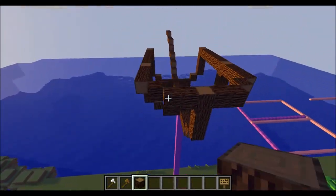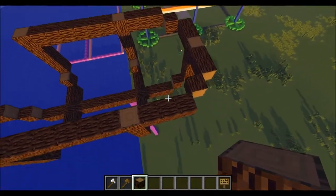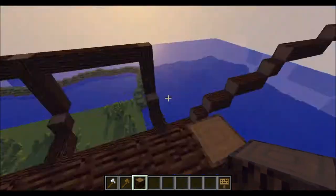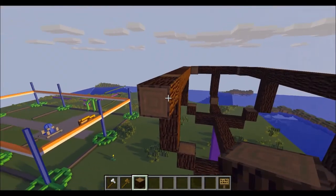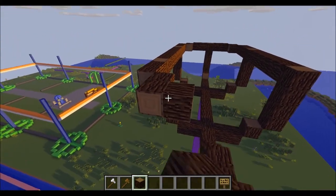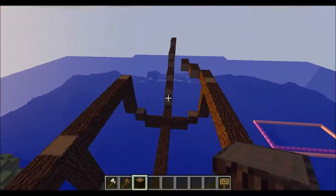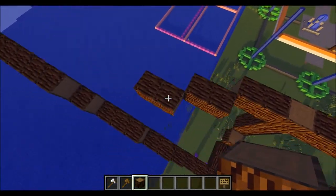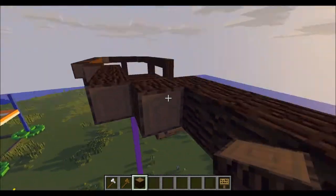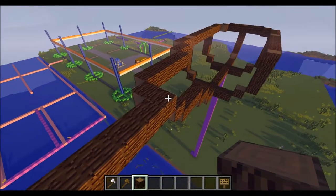Then you want to sort of connect these up evenly — or not evenly, depending on how you build it — and just give it a nice shape. In the front you want to do the same thing but slope in more shallowly, less steep. Then let's get rid of that for now and we'll add it back later if we want.